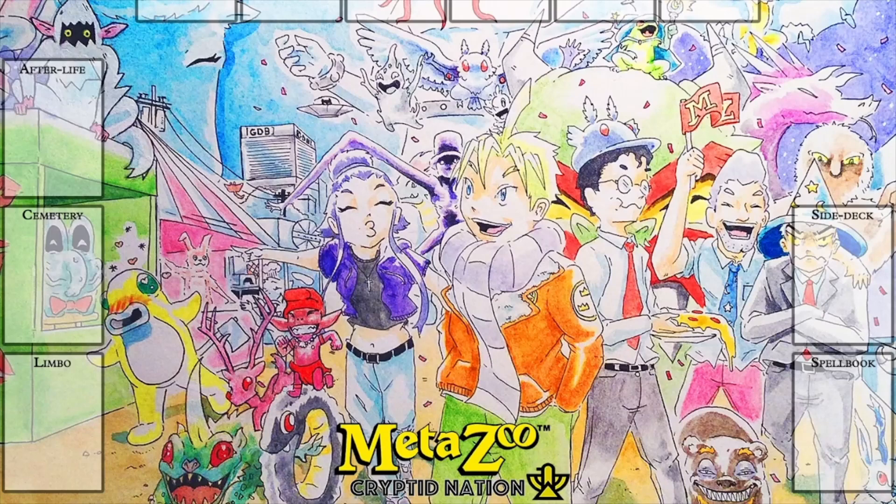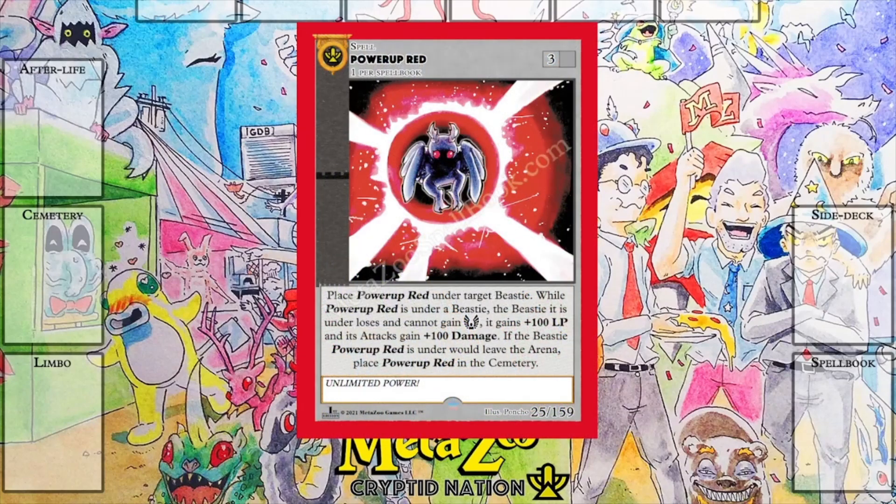When we were reviewing the first edition cards and building our own decks, we came across one that we used for every deck we made and could not come up with a reason to exclude it. This card needs to be in every build. That card is the Major Buffer Power Up Red. The spell will add 100 damage and 100 life points to the target Beastie, and the Beastie it is under will lose and cannot gain Immortality. That's fine — there's not enough Beasties that have Immortality — but a 100 damage bonus is huge.